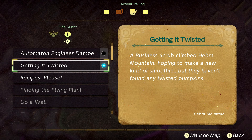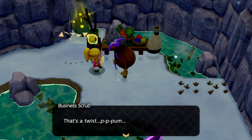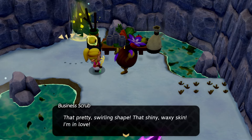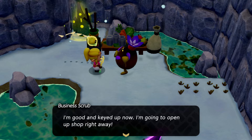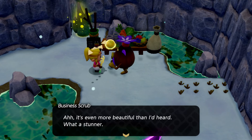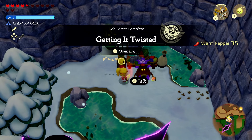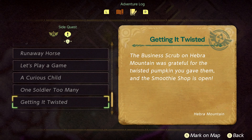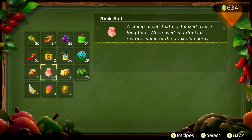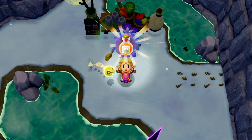Quest updates: 'Getting It Twisted — a business scrub climbed Hebra Mountain hoping to make a new kind of smoothie but they haven't found any twisted pumpkins.' I found quite a few! We give them a twisted pumpkin. 'Twisted pumpkin — wow, never seen one in person before! That pretty swirling shape, that shiny waxy skin — I'm in love! I'm all keyed up now, I'm going to open up shop right away. For helping me out—' We get 10 warm peppers to keep us warm. 'Getting It Twisted completed!'